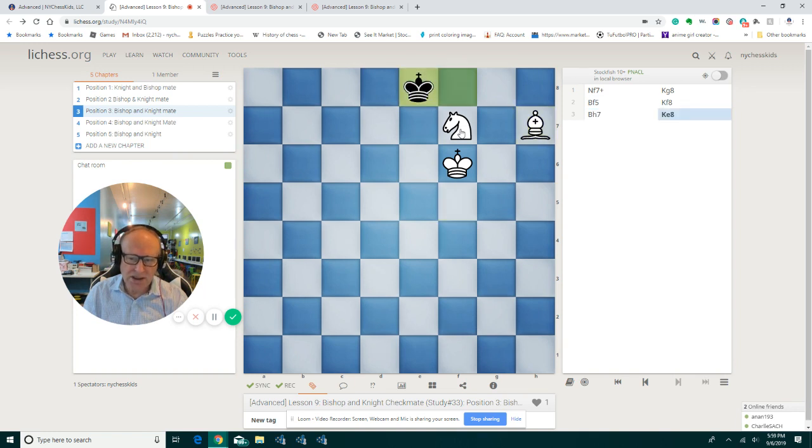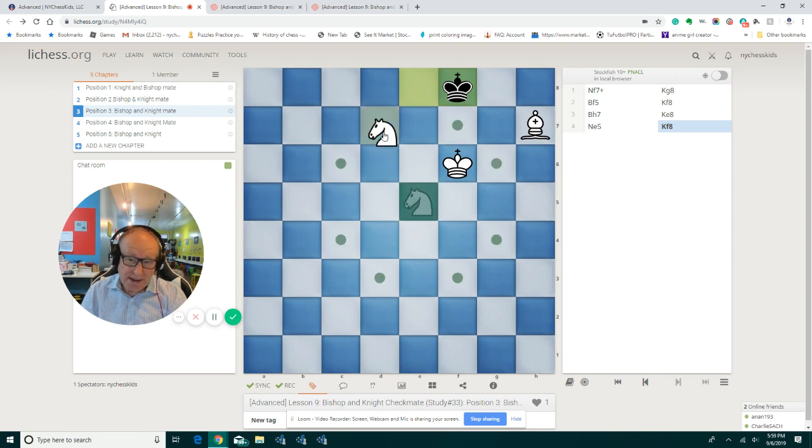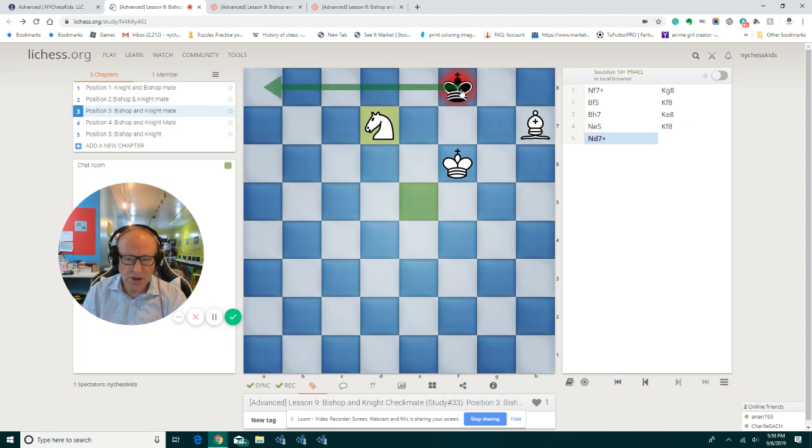King goes to e8, and we play knight e5. We'll also study what happens if he goes to f8 — knight d7. Remember this strategy: knight goes to d7 check, and now we are going to push this king all the way to the corner. So king goes to e8, we play king e6.